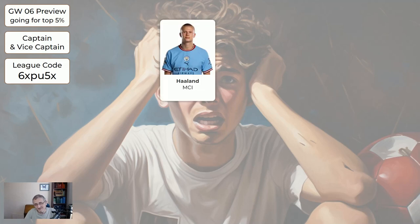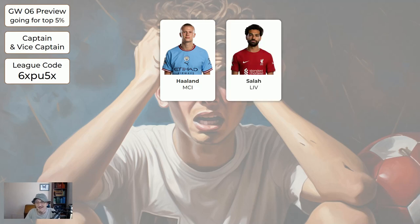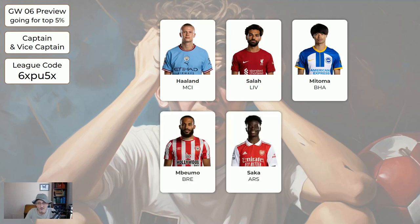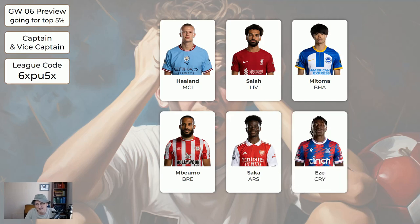Regarding the captain — the obvious choice is Haaland, who should be wearing the old mule hat. He's by far going to be the most popular captain choice. However, if you don't have him or want to mix things up, Salah should be a good choice. Mitoma is an interesting punt — I think he could get a decent score this week. Embiemo and Saka are possibilities. The North London derby is any derby — difficult to gauge. Eze is an outside choice. I'd suggest making one of these your captain and one your vice captain. Haaland is by far the safest choice, but do whatever you want to do.